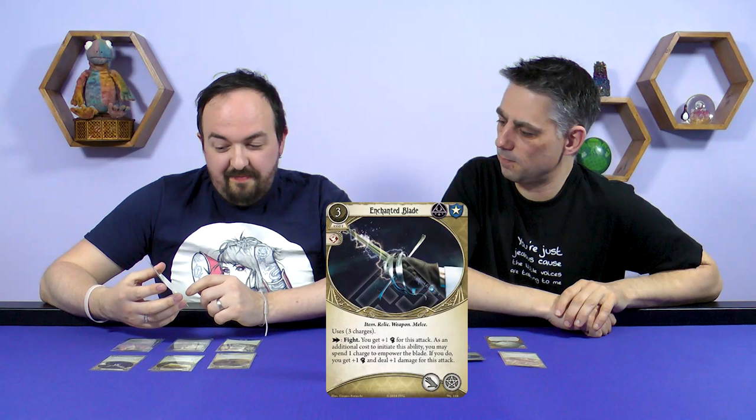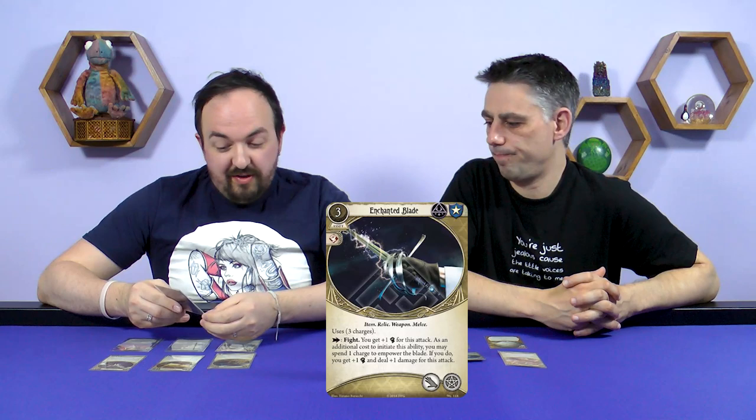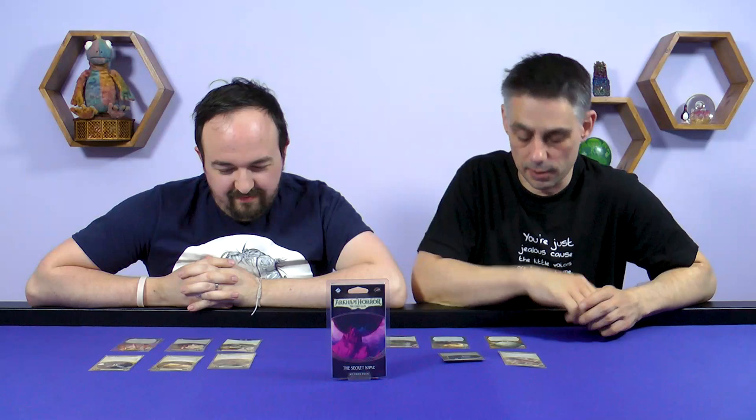The fifth gold card is the Enchanted Blade — a three-cost Mystic and Guardian asset. It's not illicit. It uses fight to get plus one combat. As an additional cost you may spend one charge — it has three charges — to empower the blade and gain plus one combat and plus one damage. Interestingly, it takes up both a hand slot and an arcane slot. On its own it's a simple dagger, but you can boost it by spending a charge.